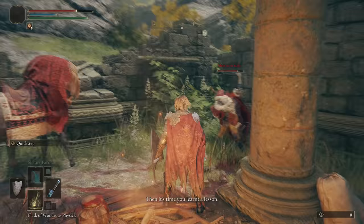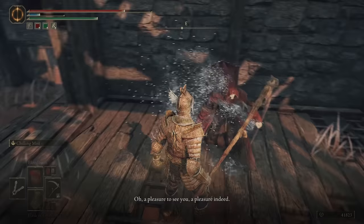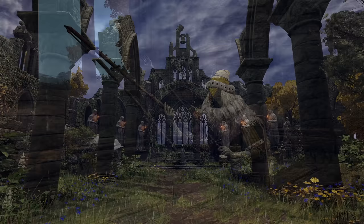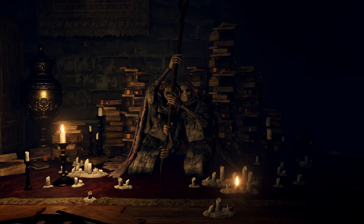Another way to fix your character might be via pardoning — which, let's be honest, is a mechanic that exists for when you put down your controller and accidentally press R2 in front of an NPC. It's also useful when giant dogs attack NPCs through walls and they get upset at you instead. To get NPCs to forgive you, you just need to find Celestial Dew — one is located here, for example — and then take it to the pool at the Church of Vows. I think this mechanic is really for the merchants, because logically you should be killing every merchant you see, since once you kill them, you can buy all of their items in one place at the Twin Maiden Husks at Roundtable Hold.